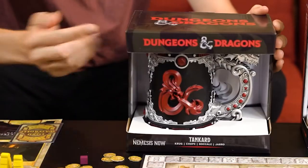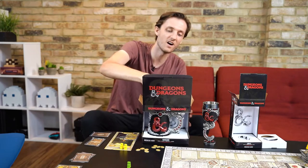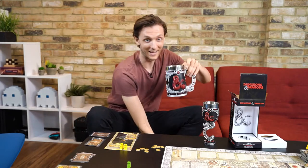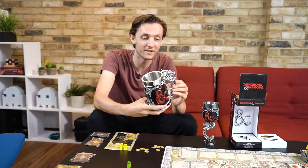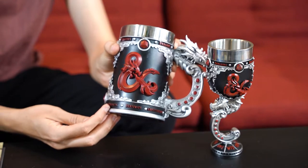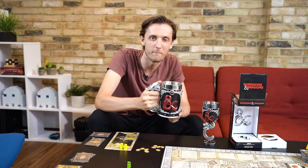It looks awesome, and the tankard is huge. This could hold about 9 litres of liquid. Oh my word, it's got a dragon on the side. It's got all of the stuff at the bottom as well — intelligence, wisdom, charisma. The logo again, and it is worthy of a champion.